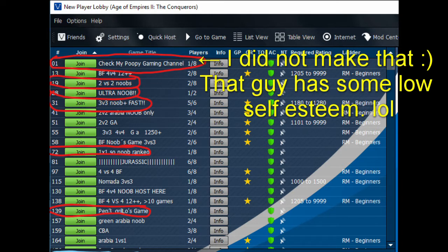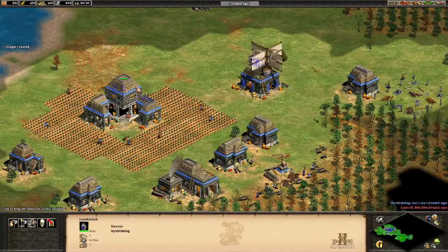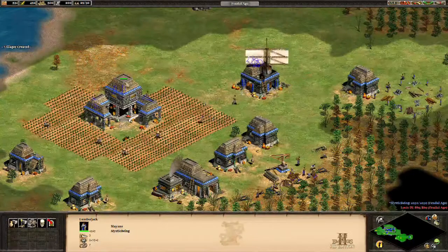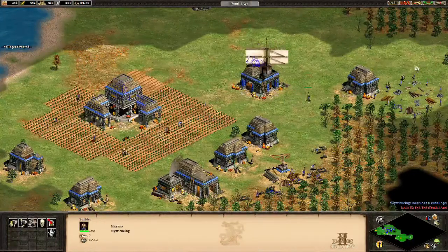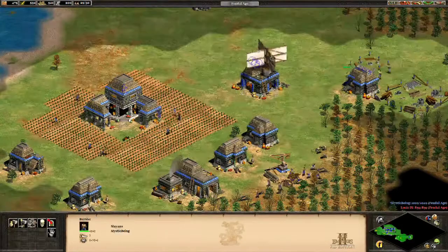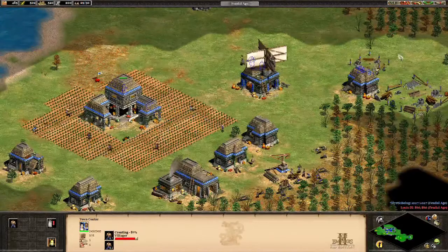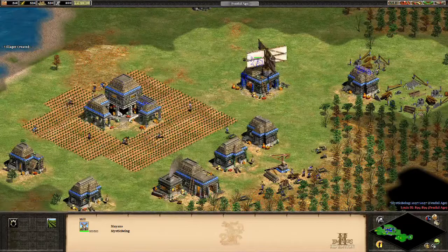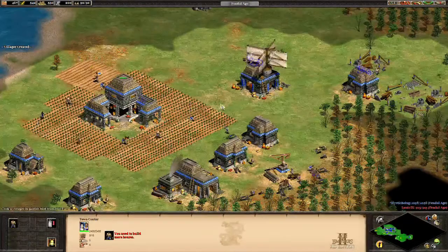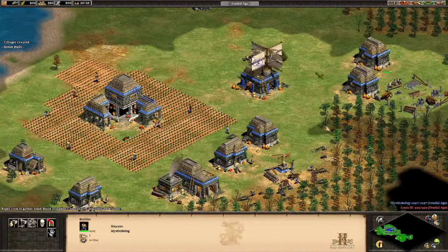Even titles like '4v4', which seem normal, don't give the whole picture. You'll generally want a name that states the map, the number of players, desired ranking, and any desired settings. Given human nature, we want something appealing that gives information in the shortest amount of time possible. For example, try titles along the line of 'Arabia 2v2, 1600-1700 ELO,' with all those words being interchangeable with other settings. Writing in caps is also a useful option.